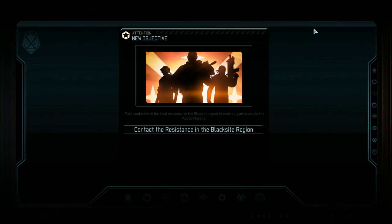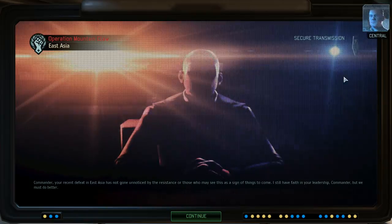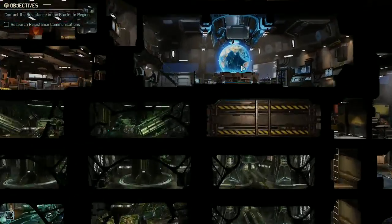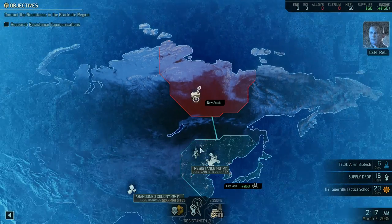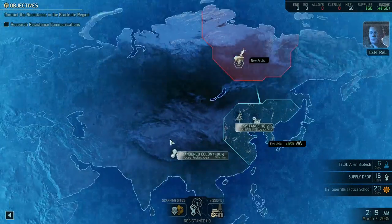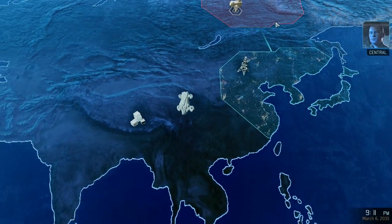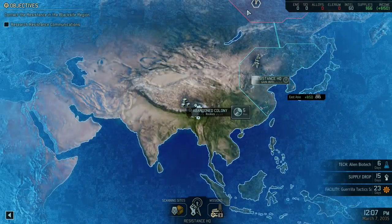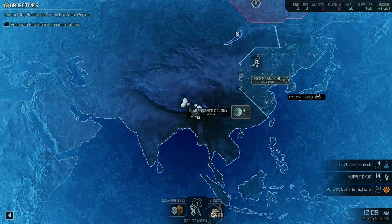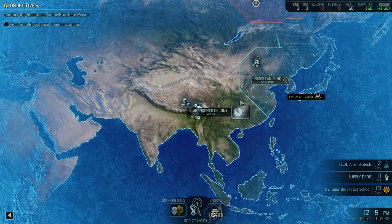What you are seeing are classified reports of missing civilians from across the world — their numbers are growing. We suspect they have been taken to a nearby Advent Blacksite, though its exact location remains unknown. Time is short, Commander. We need you to take charge of resistance operations throughout the world. Establish contact with the local cells and bring them into the fold. Find this Blacksite and shut it down. Save our world. Thanks — I always feel better about life when he talks to me. Annoyingly we didn't get that engineer, but we have a lead on the alien Blacksite.